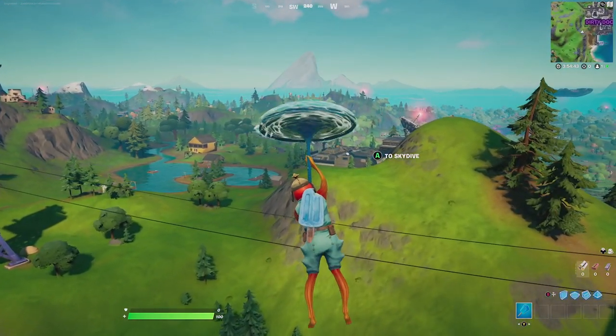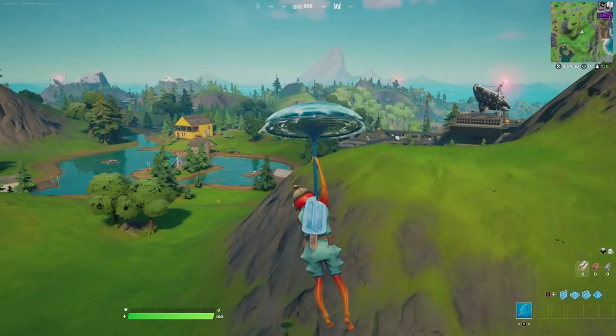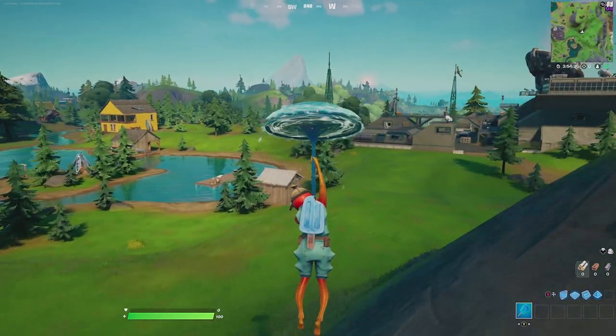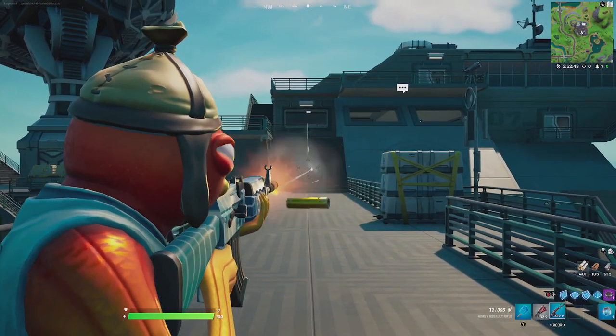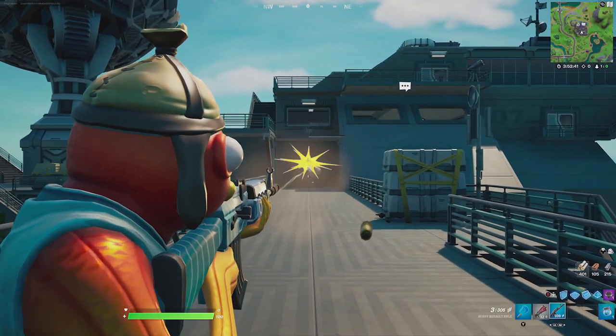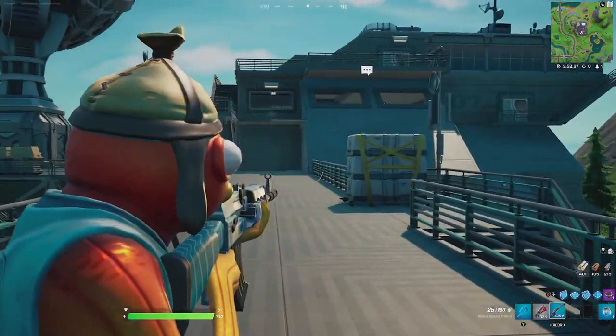Then for the glider we're going to go with the Downpour. The Downpour glider is a fountain of water that you have as a glider — the design goes perfectly with Fishtick. Then for the wrap we're going to be going with the Sharky Shadows. The Sharky Shadows design and just the whole reactiveness around it looks very good and matches the whole theme of Fishtick.